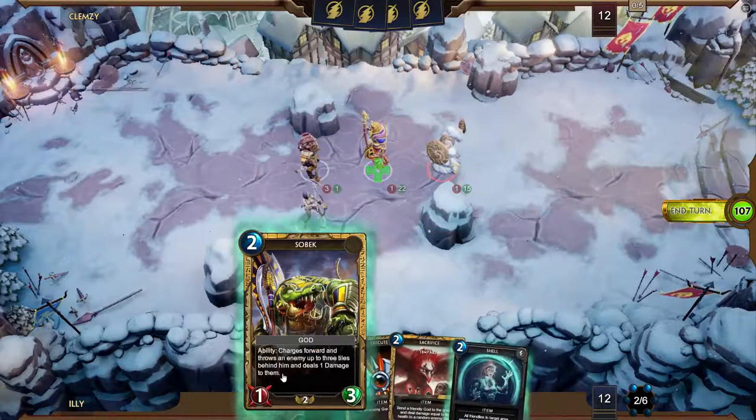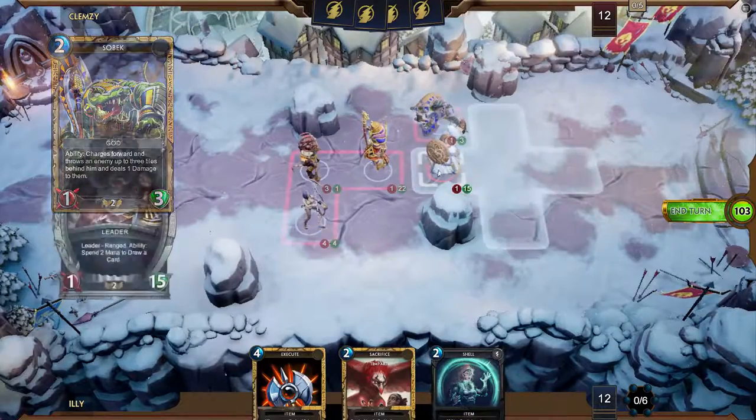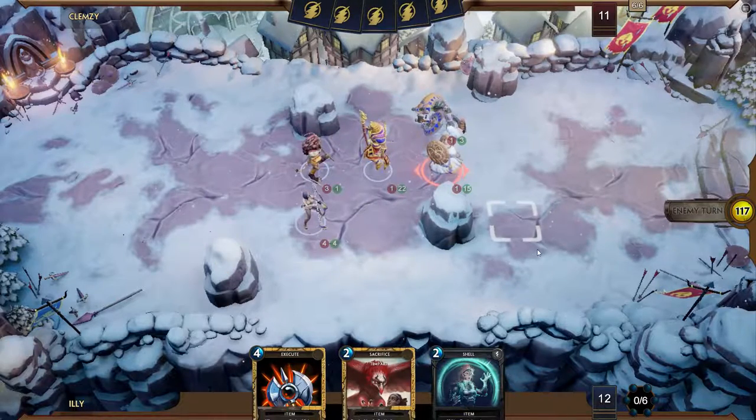Then I can heal, and I may as well Sobek. So now he can't play a taunt that gets all three of my gods. Although I'm assuming Athena is dropping on six, who I can execute if I need to.